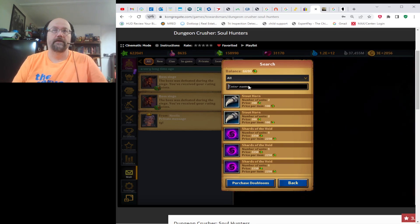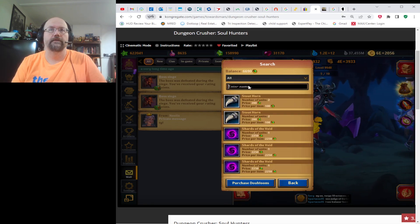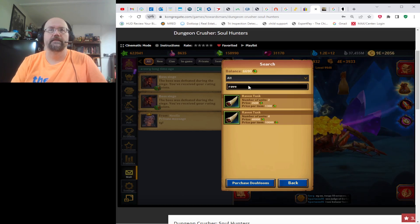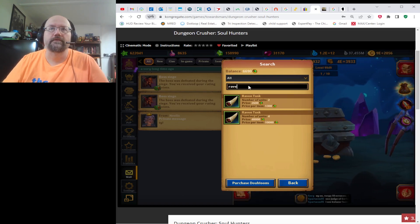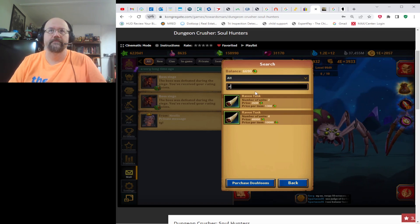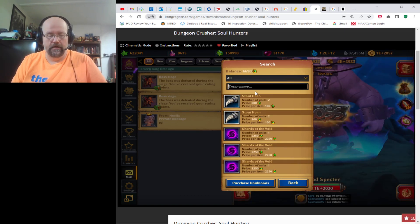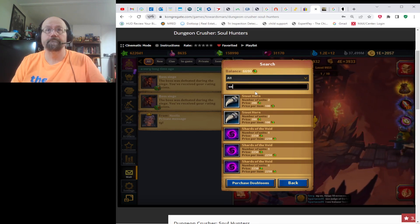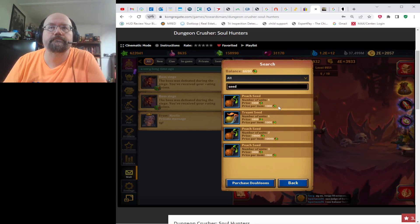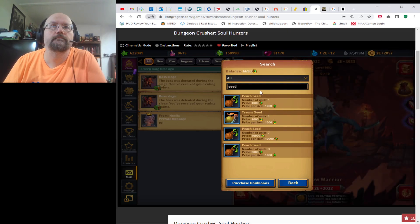Beyond maps, you can also get blueprints and raven tusks, which are the next two steps in the maps. They're going for a little bit less, though I still don't understand why they're so close in price since you're missing two map steps. Then you have peach seeds and trench seeds at 1,000 apiece, which really isn't that bad. You can purchase those as well.